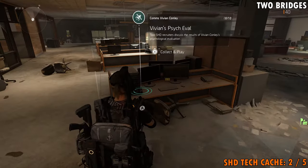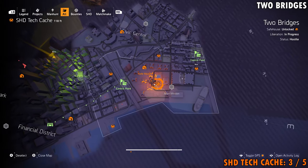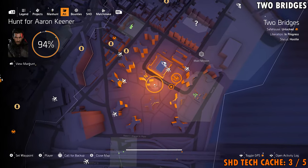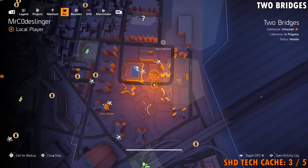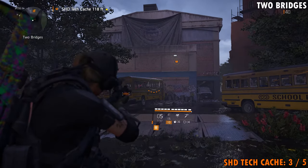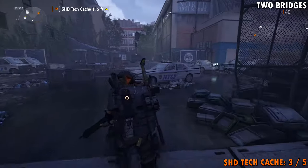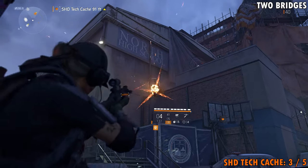That's it for number two. Shagetech cache number three is going to be located at where you see us on the map right now. What you need to do is either teleport to the main mission or the safe house and then bring yourself down to Catherine Street right about where you see me on the map. What you're looking for is this flag that's draped on top of what I'm assuming is a school. Once you get here, head past the school buses into the yard where the police are and shoot down that bag.